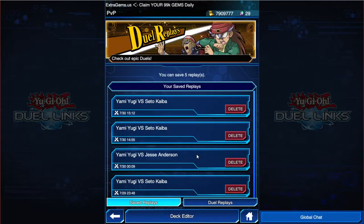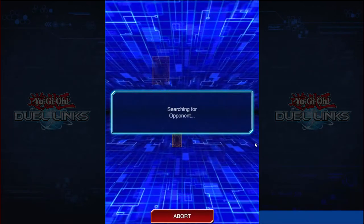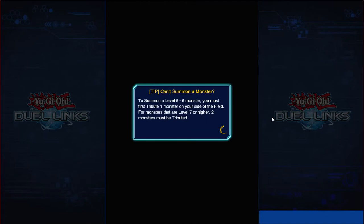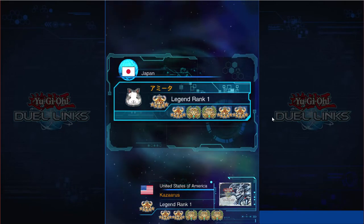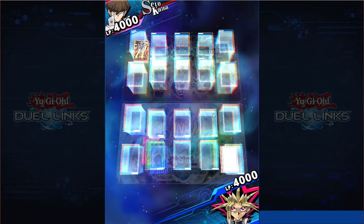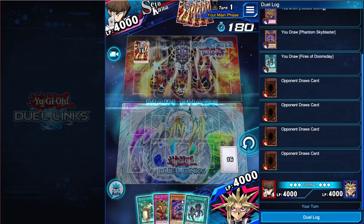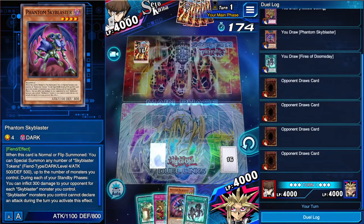Very, very solid deck. I really enjoy it. I think it has competitive potential, if I'm being honest. The versatility of D-Draw is always great, and finally being able to make use of it again. No Sphere Kuriboh, so it's Trunade susceptible in that sense - but what deck isn't Trunade susceptible, so you just gotta accept those losses. You pop my Skyblaster and my Skyblaster token - that's fine. It's probably For Hire again. How fortunate for us.